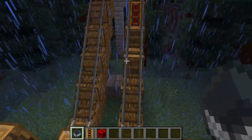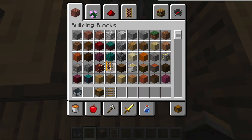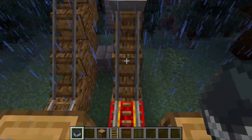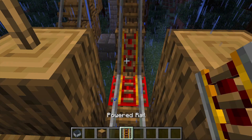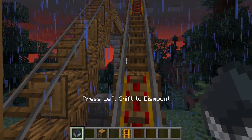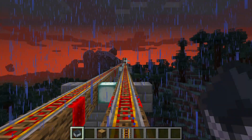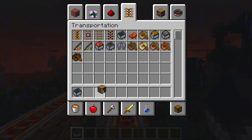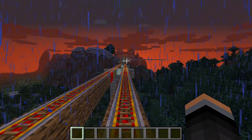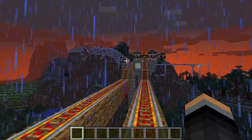I spent about two minutes trying to make this launcher work. So I added some redstone — it doesn't look great with the wood theme, but oh well, it works. This ride is kind of long but also very scenic because it's built right on top of the forest.